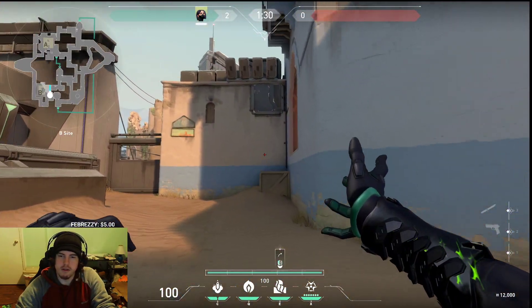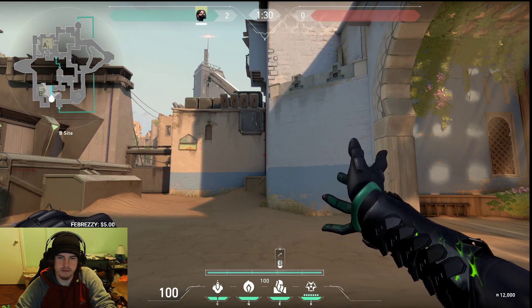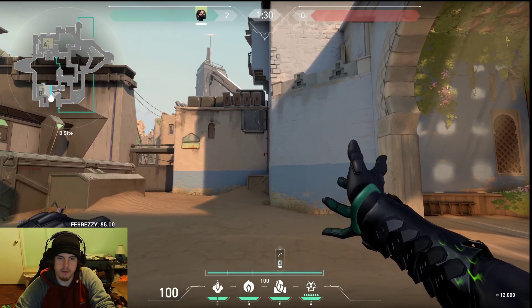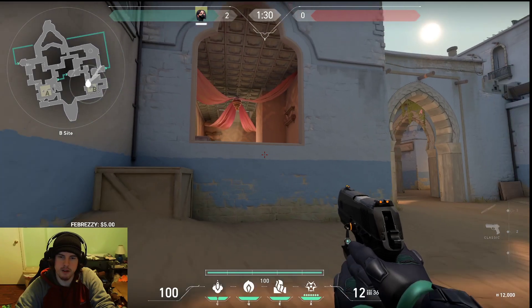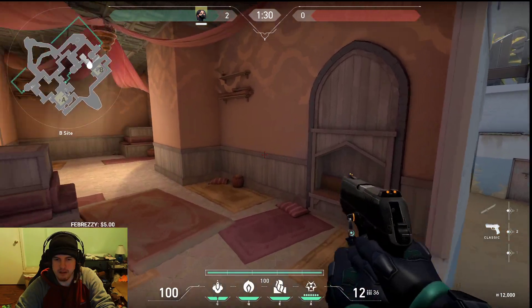You could also do a full screen that goes across the entire way — not only covering B long but also from Hookah. It works a little bit; it's not the best, but could give you a little bit more coverage.